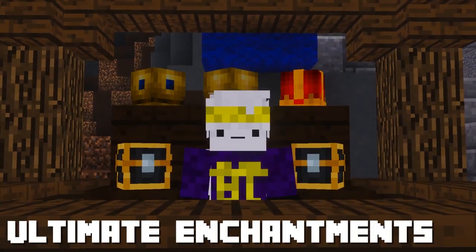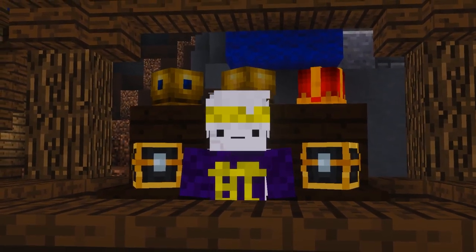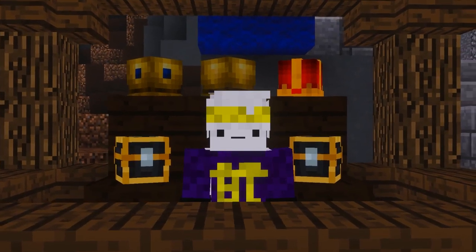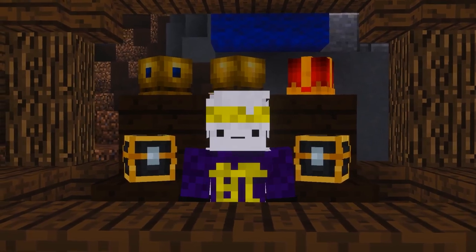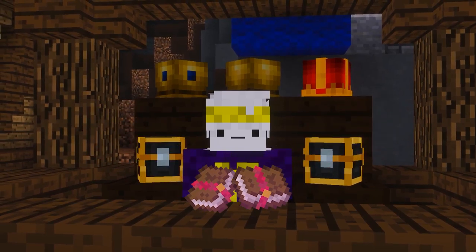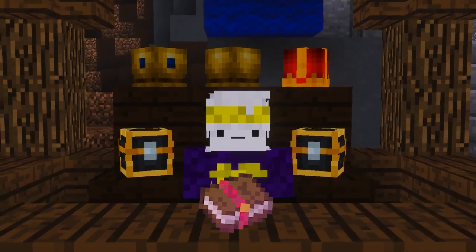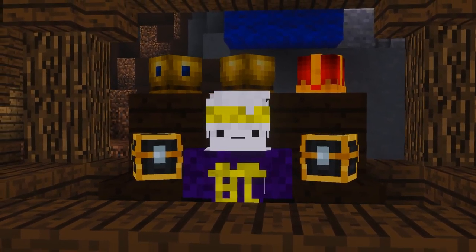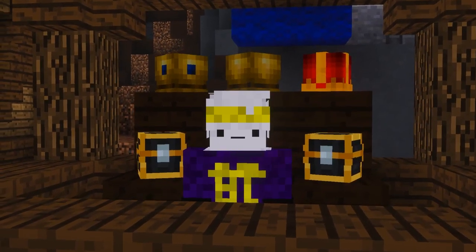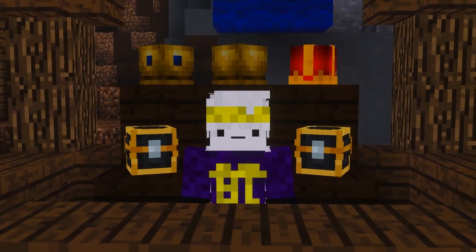And lastly, ultimate enchantments. I personally dislike methods that are dependent on prices and multiple other factors because it makes them kind of inconsistent, but it is a viable method. Here's what you want to do: buy ultimate enchantments — like for example ultimate wisebox — then combine them with grand experience bottles that you bought, and then sell these ultimate enchantments, which even gives back money afterwards. Ultimate enchantments give a lot of enchanting XP since they cost a lot of experience to combine, and since you can sell them afterwards on the auction house, that's exactly why this method works.